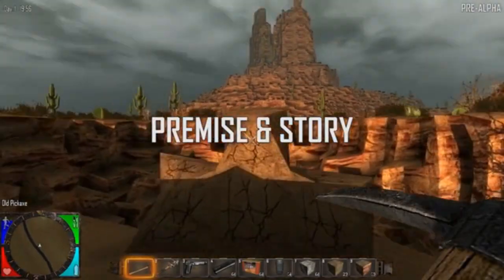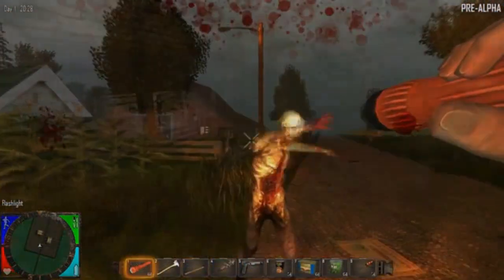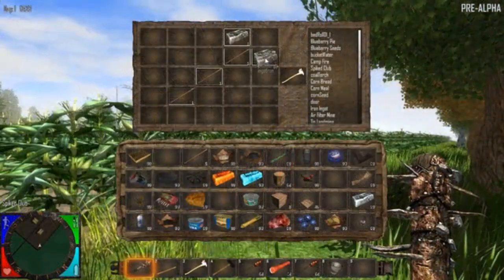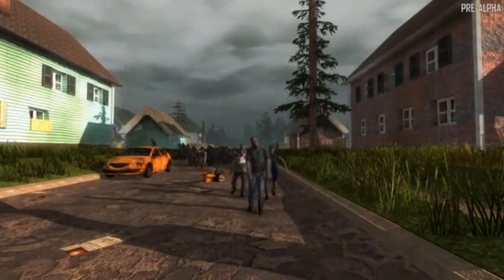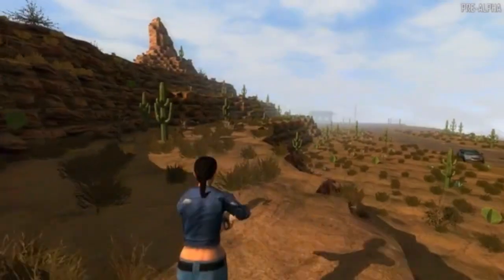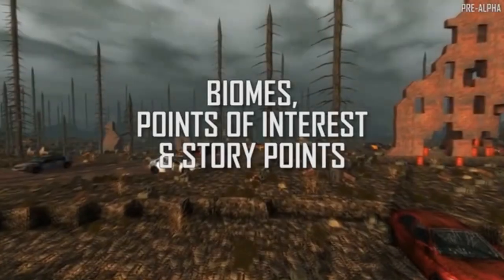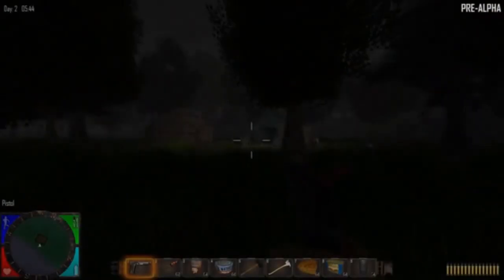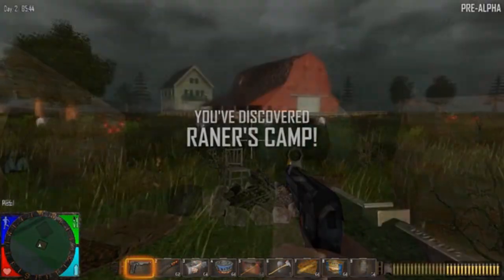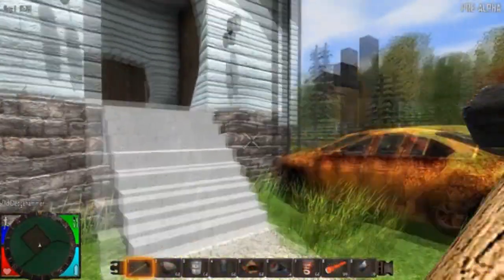Seven Days to Die is an open world voxel-based sandbox game that is a unique mix of first-person shooter, survival horror, tower defense, and role-playing games. The game takes place in the near future where a third world war has left the earth in ruins and an unknown virus transforms the surviving humans into bloodthirsty zombies. You play a survivor trapped in Navezgane County, Arizona. Environments include wastelands, forests, snowy mountains, plains, burnt forests, deserts, and radiation zones. You'll discover hundreds of points of interest ranging from caves, campsites, and bandit camps to small towns, farms, factories, cities, and skyscrapers — and every building can be explored inside and out.